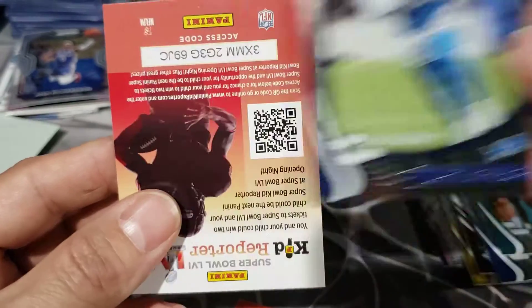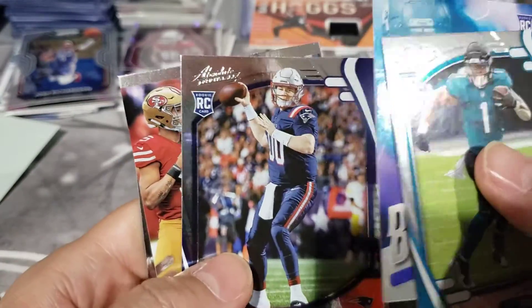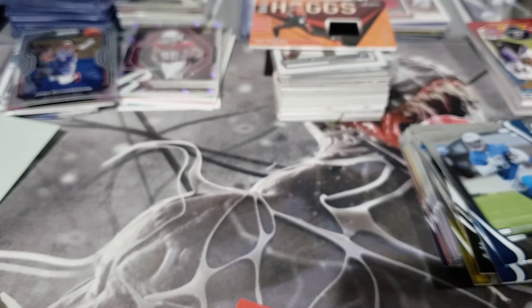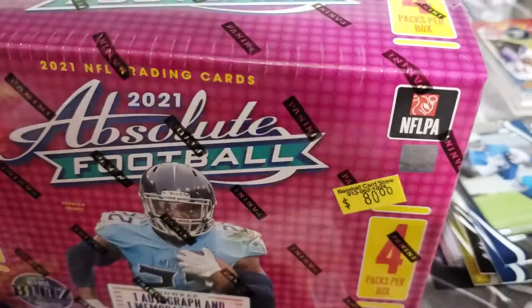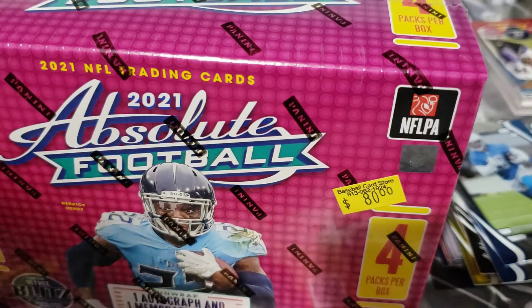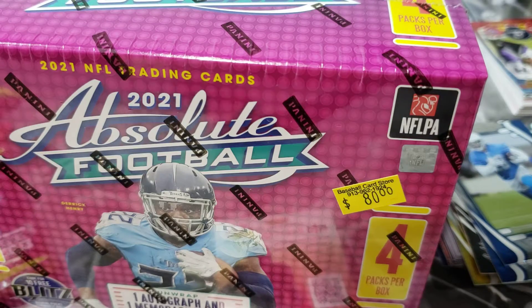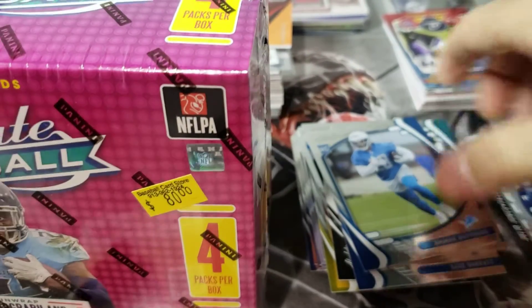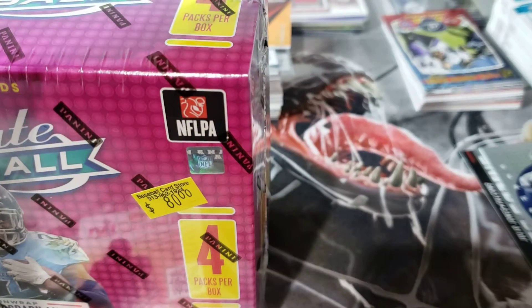I mean, we did okay. Got a T-Law — arguably the best one you could probably get. Mac Jones and a T-Law. Would have liked Justin Fields, but already bought him as a single. Nothing crazy here. Got the inserts — probably ain't worth much, but we're going to get into this mega box. We did get a ton of rookies out of one box.